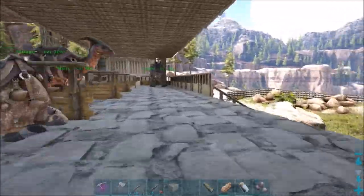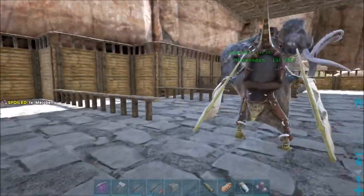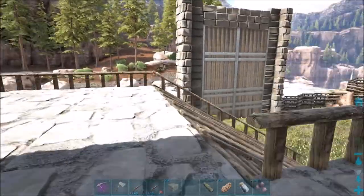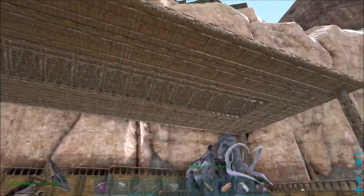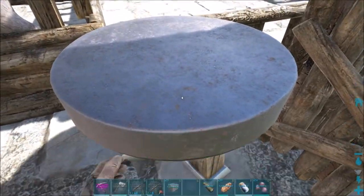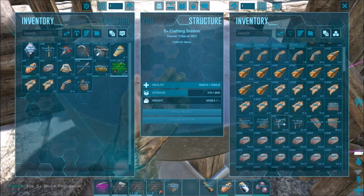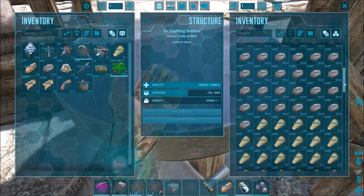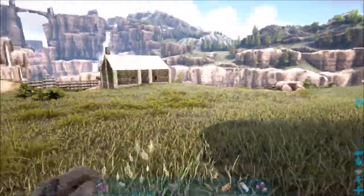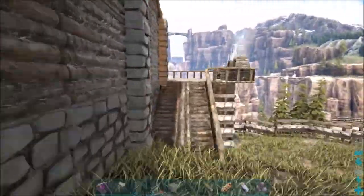I'm gonna put the dodos out over here. We've got some more dinos and I just laid out some areas here - don't know exactly what they're gonna be. This is of course our base that we built last time, so I've rearranged stuff and put the crafting station here. I have some refining forges to place and I want to do some taming, but also want to do equipment upgrades and get into electricity-type things.